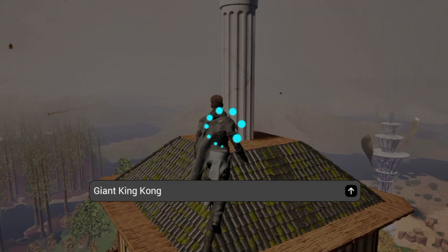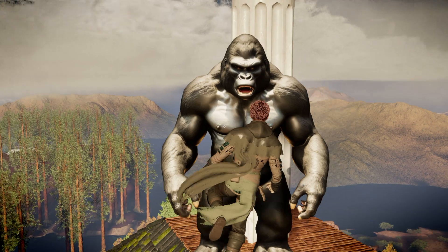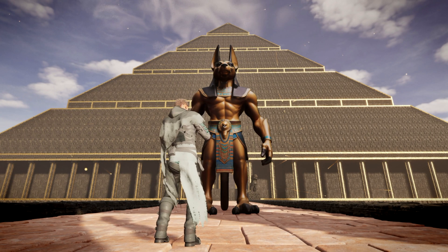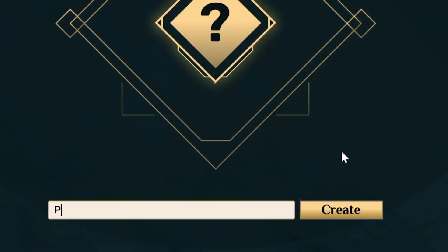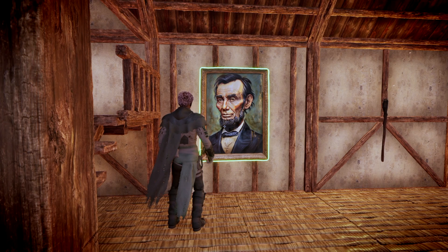We now have text-to-3D asset generation in Dreamworld. The process is simple: just build a Dreamforge, describe your vision, and Generative AI brings it to life.